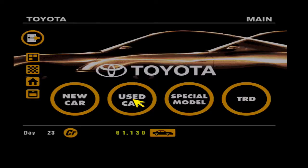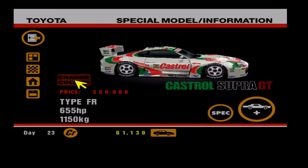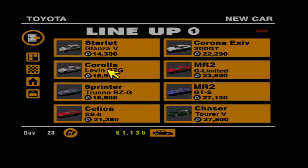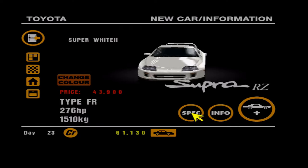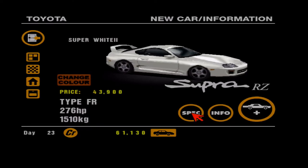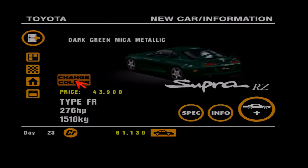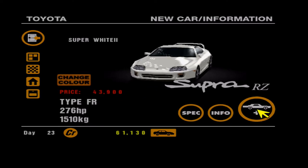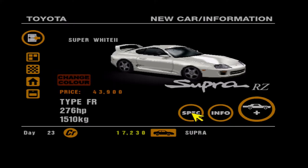Up to Toyota we go - cash in hand, 61,000 credits. Castro Supra GT - I so want one of those! If anybody's played this game before, you know exactly what to do: you buy a car and upgrade it. 43,900 - that's the one we want. What color should we pick? Black, red - definitely not green. That blue is quite nice, or white. Yeah, let's go white!